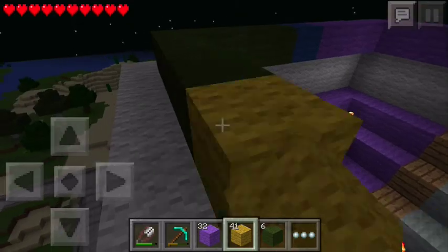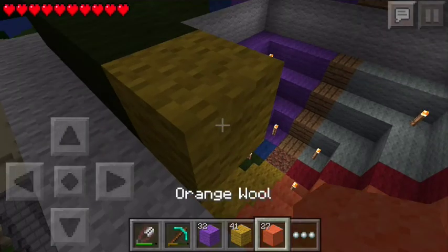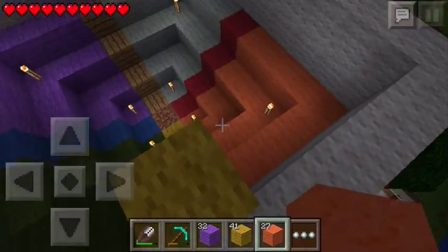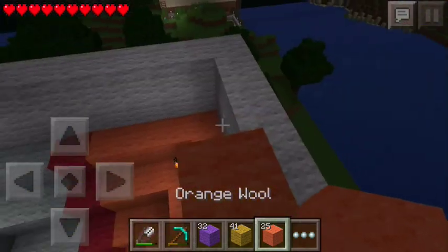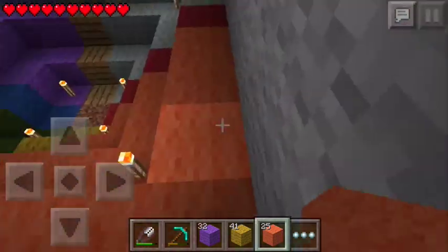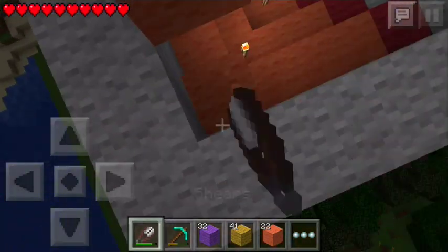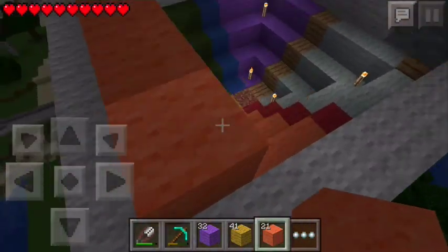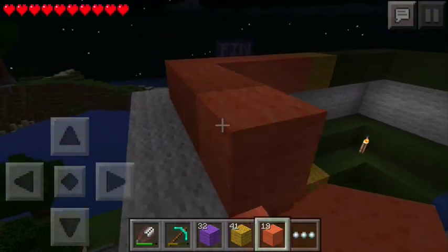And then yellow right there, and then orange right there. Break that, and then orange all the way around that. I'm going to jump up — and there we go. So now we've got orange. And then we will finish off — one, two, three, four — with a piece of red wool.